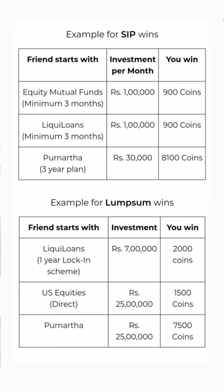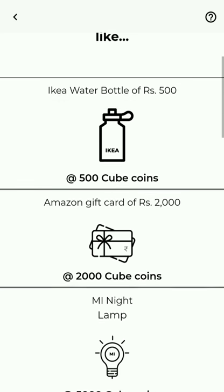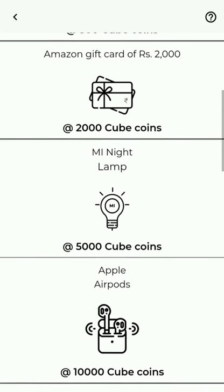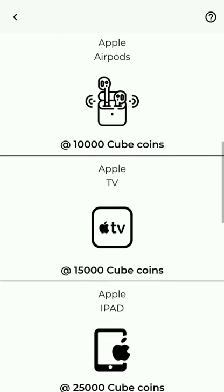Every quarter is a new game of Monopoly. At the end of the quarter, you can redeem your coins for rewards like cool zippers, Amazon gift cards, MI night lamps, AirPods, Apple TVs, and iPads.